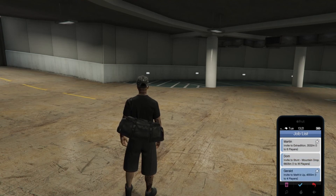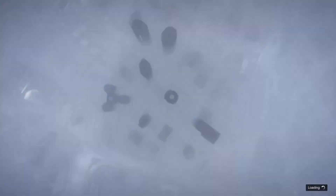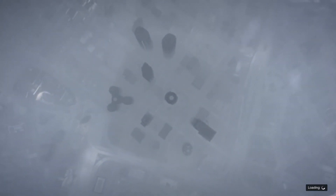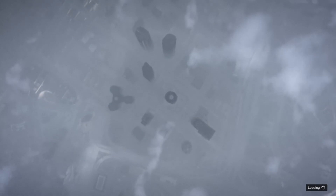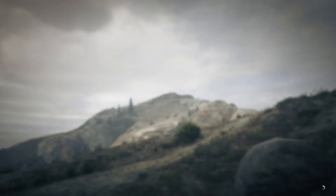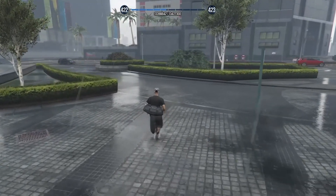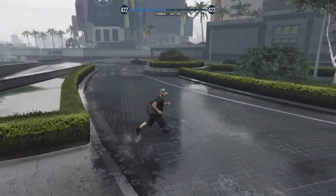I tried that Martin job and Gerald — those generally start you where you're at, so when I started it and backed out, it just put me right back in the building. You need something to actually suck you out and load you somewhere else on the map. I picked that stunt race — adversary modes work too. It sucked me out, and from here you can just back out and you should spawn outside the building. And I did — I'm still off the radar. That's how you get out of the building while staying off the radar; otherwise, if you touch those options it will glitch back out and put you on the radar.